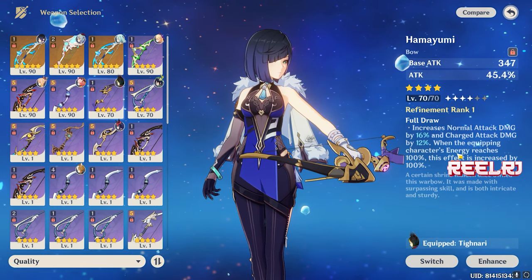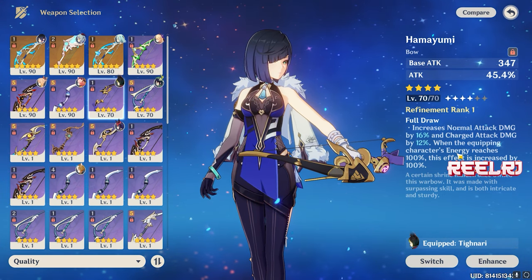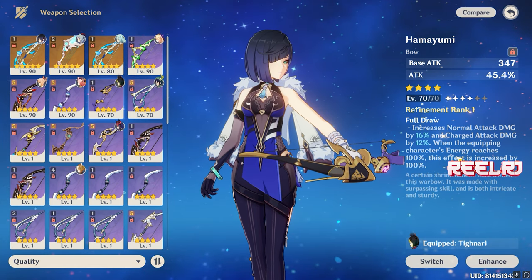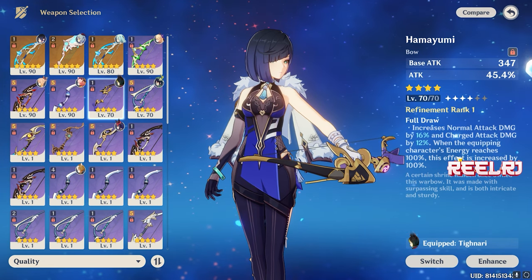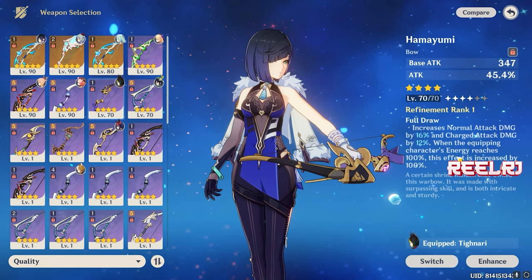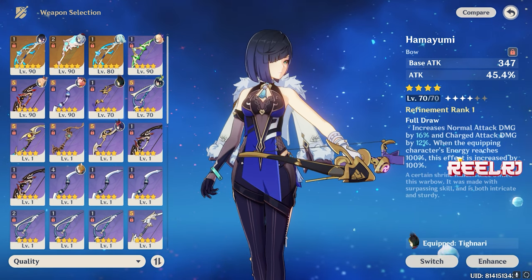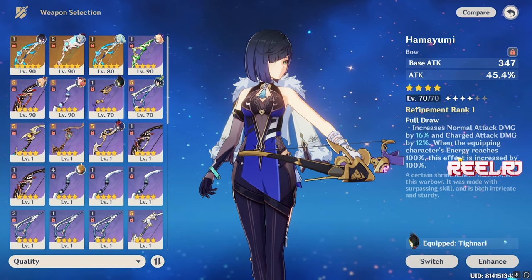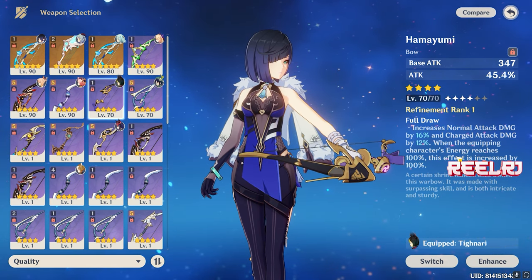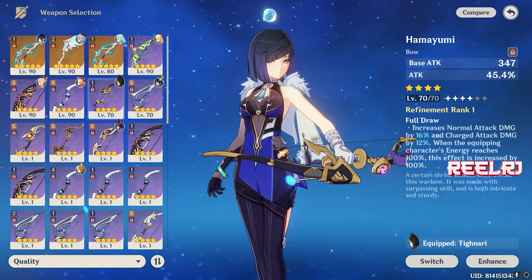When the equipped character's energy reaches 100%, this charge attack damage effect is increased by 100%. The only disadvantage for Lyney is that if you want to use Lyney's ultimate, you may not get the full benefit. If you have no other option, you can give this weapon to Lyney by crafting it — if you don't want to wish, buy the battle pass, or spend money. It's workable but not the best case scenario, which is why it's at number five.